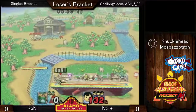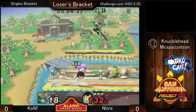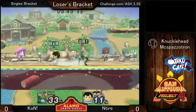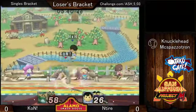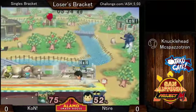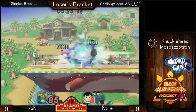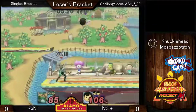Ventura's especially good about attacking out of shield — really quick, like BJC back airs or BJC nairs. He gets a lot of follow-ups whenever someone tries to punish him and he shields it. That was good. There you go, good job tech chasing. And good shield pressure.